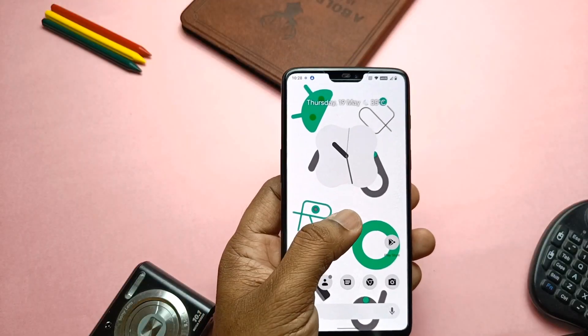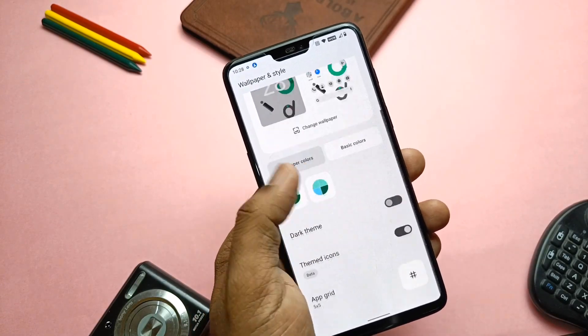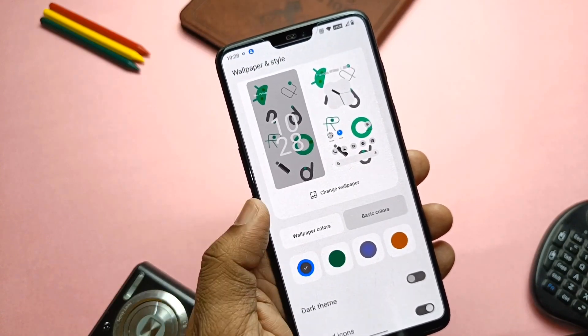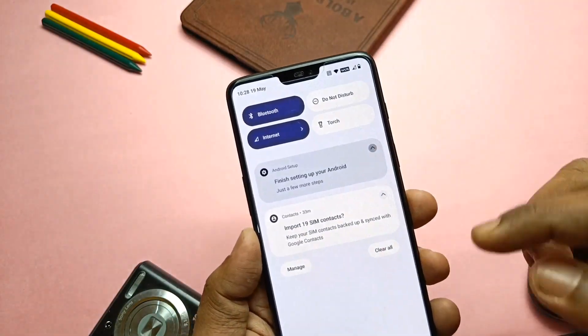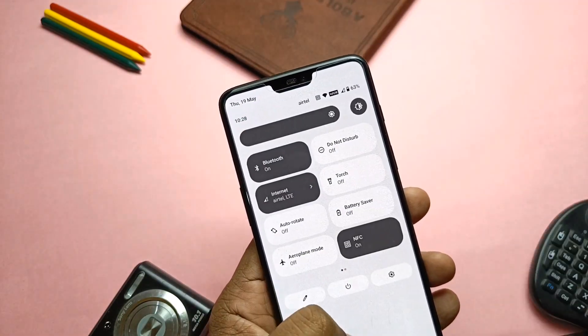The next thing in the update is Monet theming. If you access the Wallpaper and Style app you'll get some different themes along with a wallpaper-based theming option in the basic color tab. So we can change the color scheme of the ROM using basic colors to the desired color instead of wallpaper-based Monet themed colors.